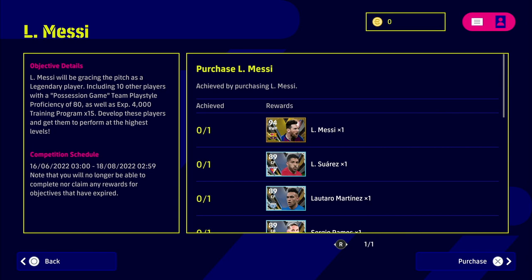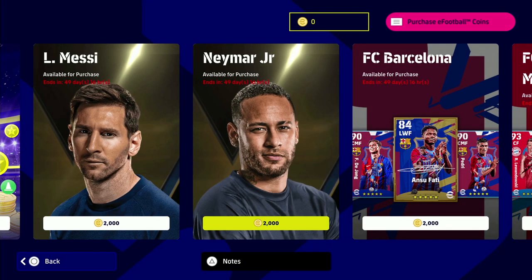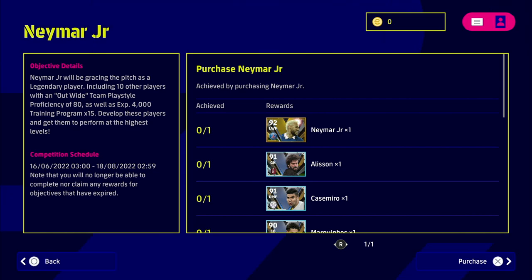If you don't know about team play style proficiencies, I have a linked video in the description. It's basically like team spirit from the old PES games — getting your team as high as possible within that system with your manager. Messi's pack is possession-based, while Neymar's is out wide. It's very hard to know which formation suits you best; that comes from trial and error based on the type of player you are.